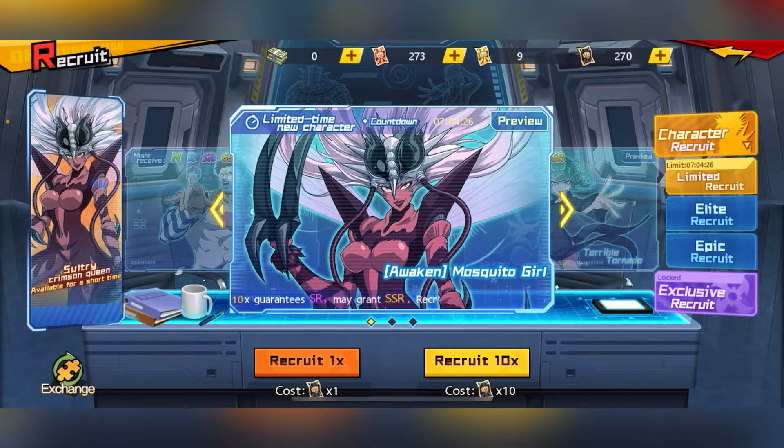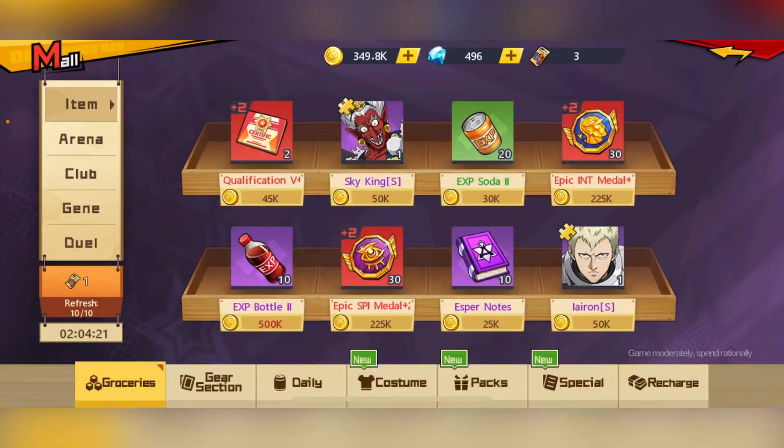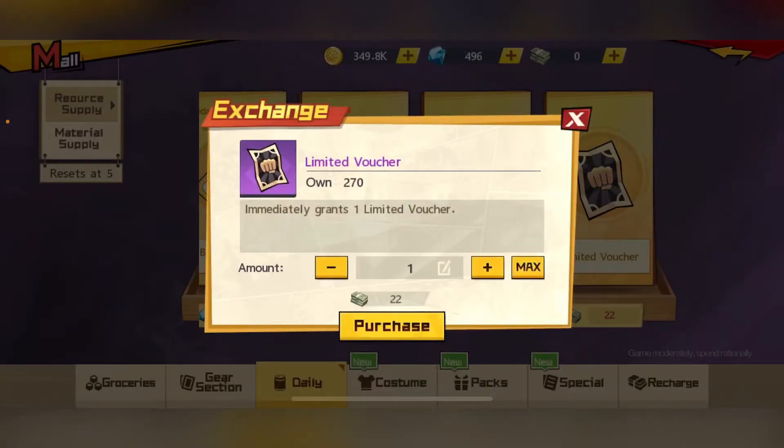You draw for it using the limited voucher that you see at the top over here. You can obtain it through the shop over here. You can purchase it from the last day of the month all the way until the sixth of the month, so you have roughly one week to purchase 36 tickets. It will cost you roughly 528 diamonds out of your 955 farmable diamonds in one day, so do keep that in mind and save up for it.